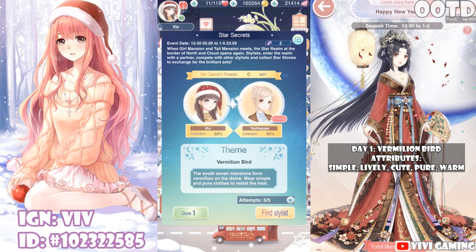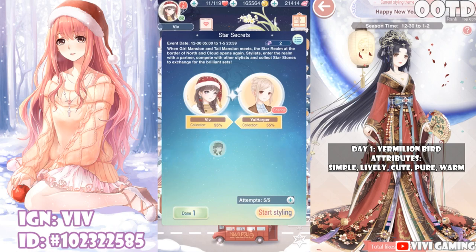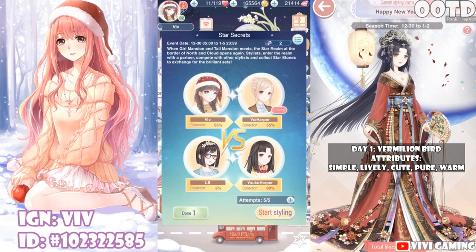Let's see who I get matched against — I'm going to tap Find Stylist. And it would be LB and Yoko Harper. Wait, are you Yoi Harper's sister? I can't with these names, they're all so similar.